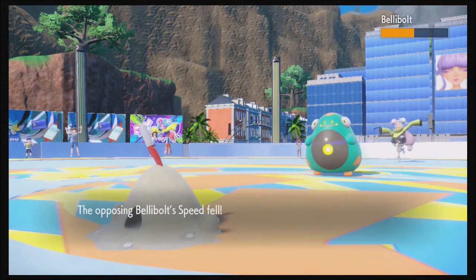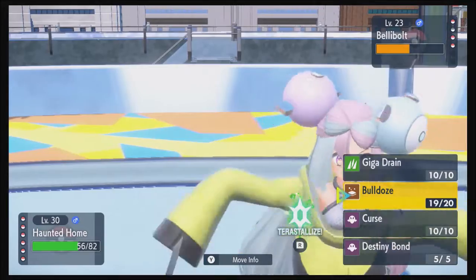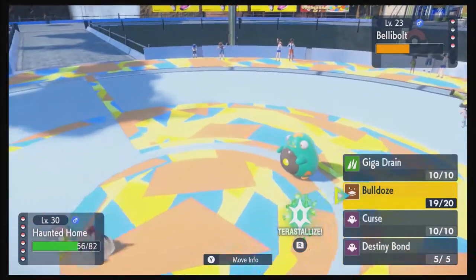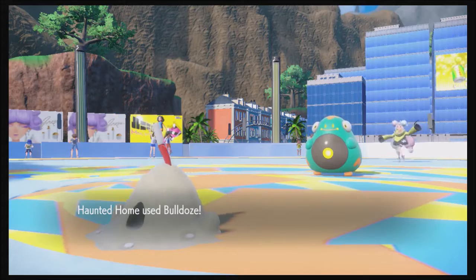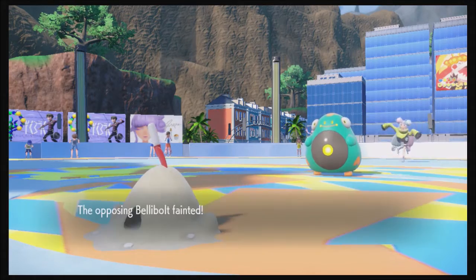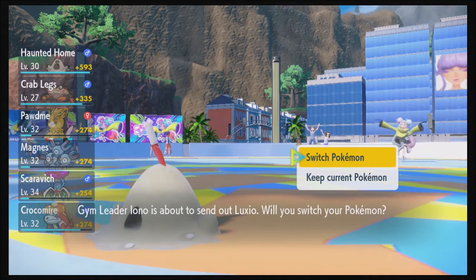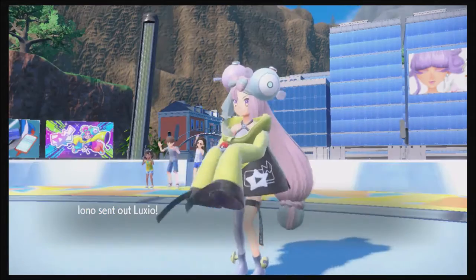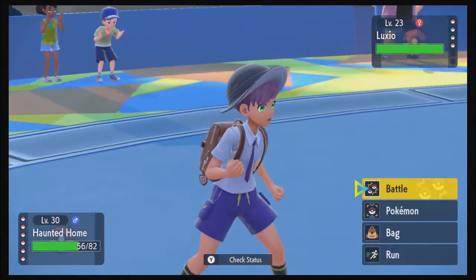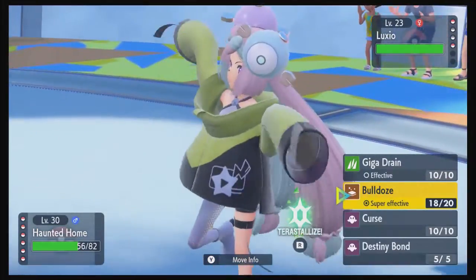Belly Bolt is slower now. With Electromorphosis it just powered up its next Electric move, but I don't have to worry because I'm a Ground type. Down goes Belly Bolt! Because it hit me with a Water move, I got a plus-two in Defense. I've got the plus-two in Defense but lost a bit of physical strength.